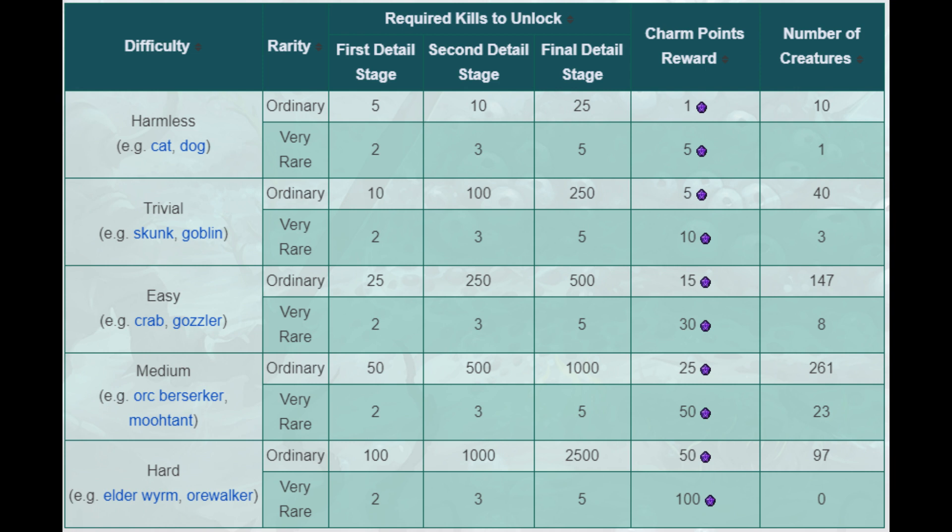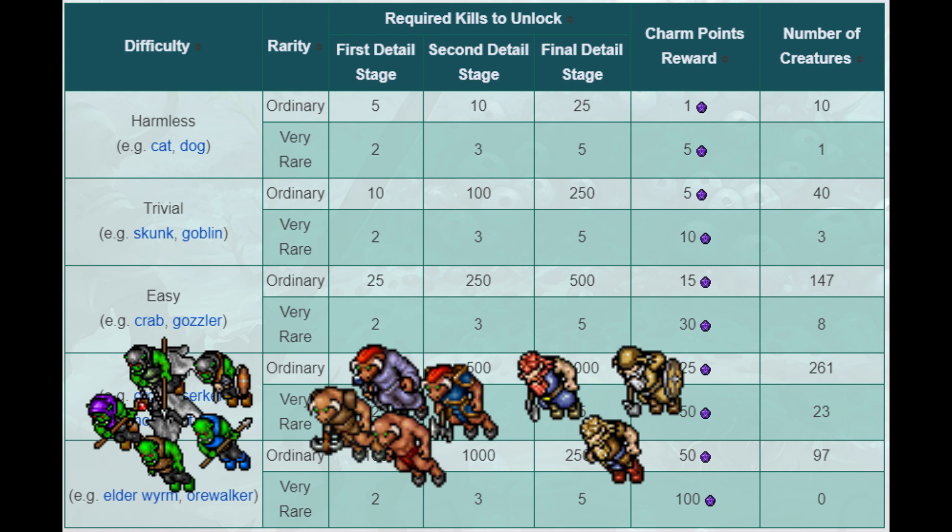The easy category has a slightly larger range of difficulty, but you should be able to tackle most of the creatures before too long. Some of them are found in harder areas though, which may pose an issue. Creatures in this category include most variations of the orcs, minotaurs, or dwarfs.